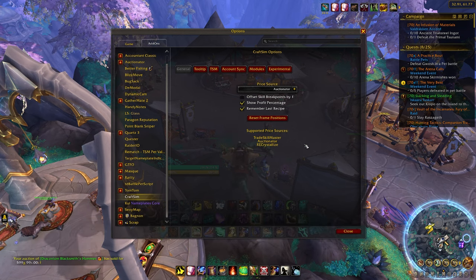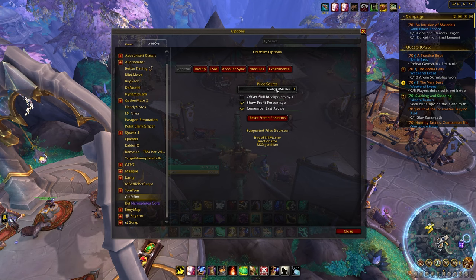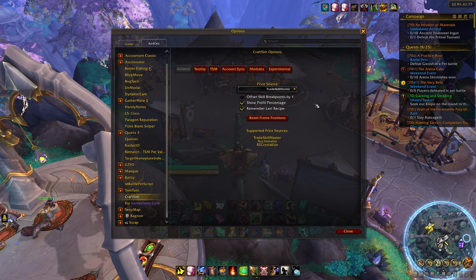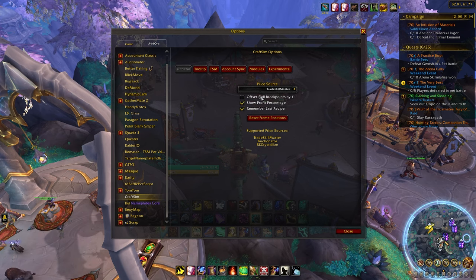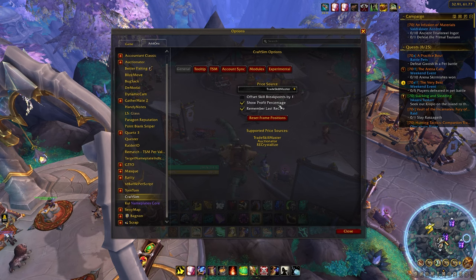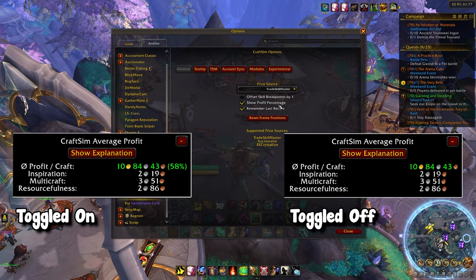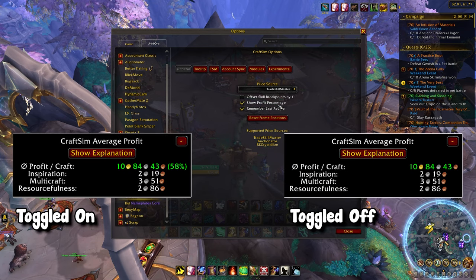Once you install this add-on and you have some sort of price source, you can choose it right here. If you have TSM, by default it will be toggled to TSM. We will leave it like that for now. You also have a few other options. The first one we'll come back to, but the second one is pretty simple — Show Profit Percentage. This will become clearer once we start opening the UI, but I personally like this because it lets me see, okay, I'm making five gold profit, but is that five percent or ten percent profit? It just gives you a clearer picture.